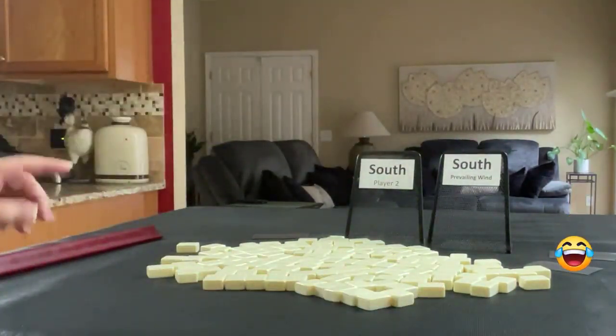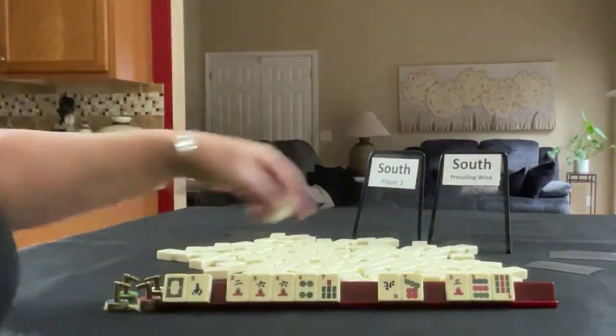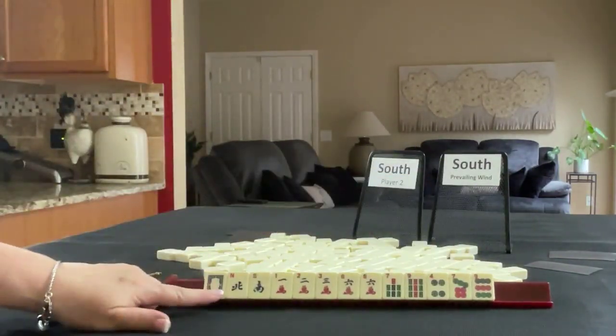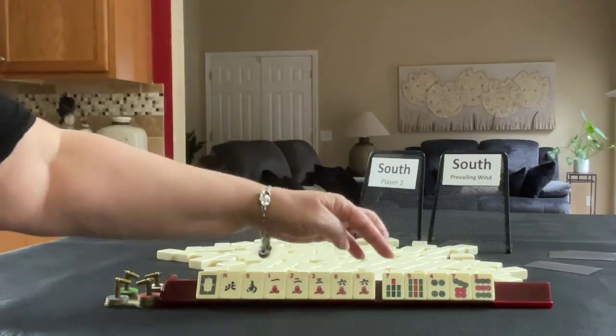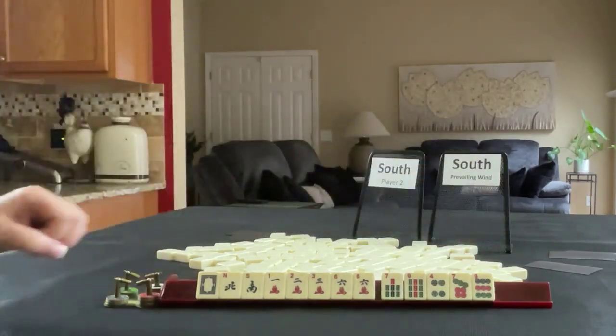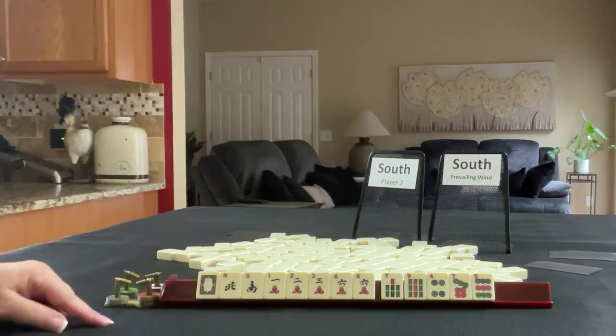South and south. We have a white dragon, North and South winds, 1-2-3-6 in cracks with a pair of sixes, 7-9 in bams, 4-7-9 in dots. If these were your tiles, what would you focus on, and what would be your first pass?